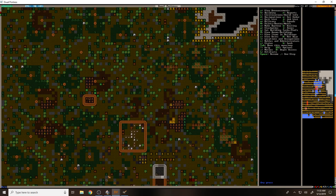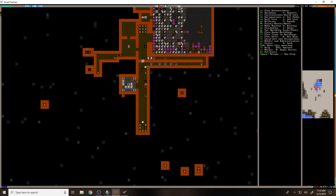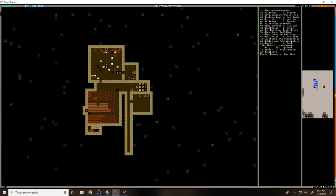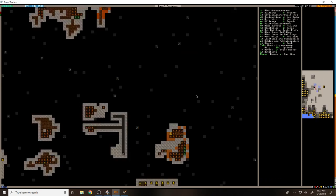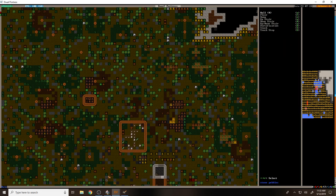The first thing I want to do is build up our pen because those animals are going to need a fair amount of living space. As you can see if we go down here, for some reason this isn't getting covered in grass, so I'm suspecting that we're going to need to just build a bigger pen.